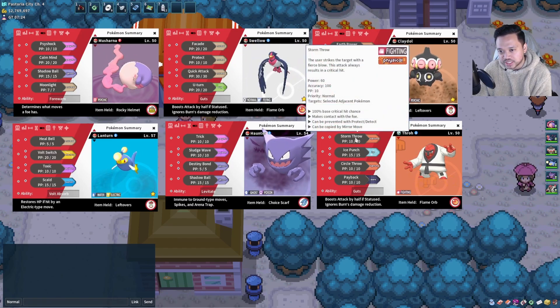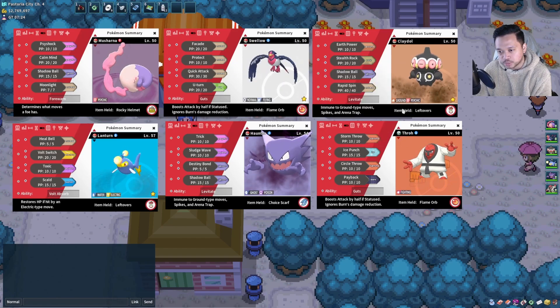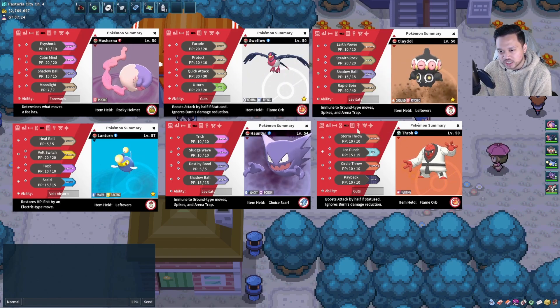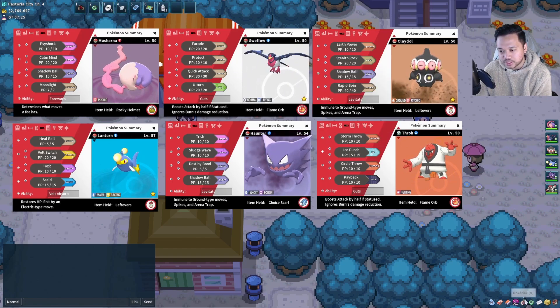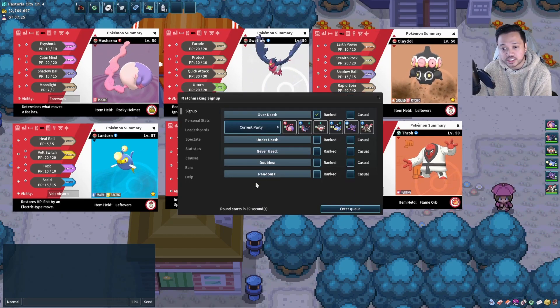So it's going to be really slow if we use Circle Throw. It has Payback, Ice Punch, and Storm Throw — Storm Throw always lands a critical hit, which is interesting, and it forces switches. Since I'm not too familiar with the tier, let's look up what NU actually entails.